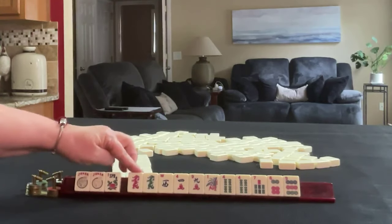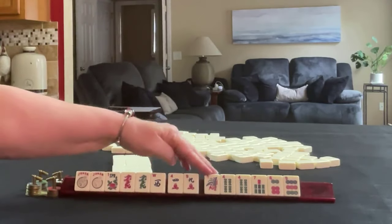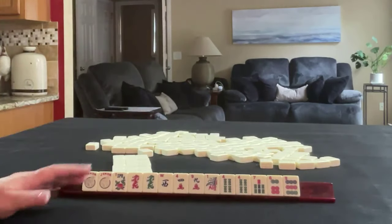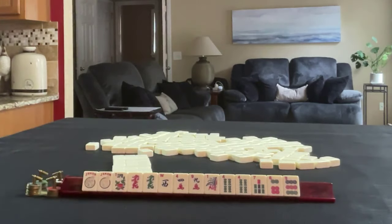Here are the tiles for hand one: jokers, flower, dragons, west, four and nine in cracks, one, four, seven in bams with a pair of fours, six and nine in dots. If these were your tiles, what would you focus on, and what would be your first pass?